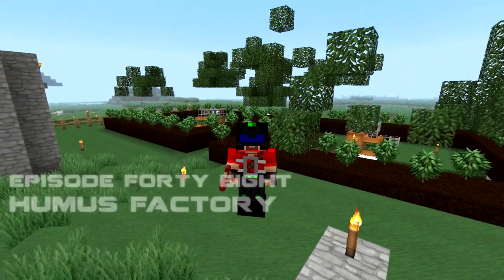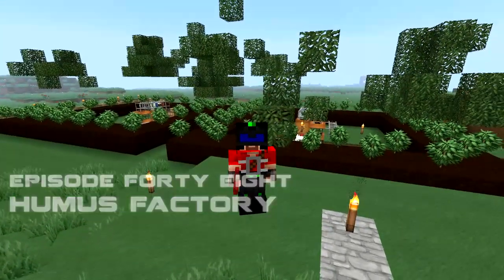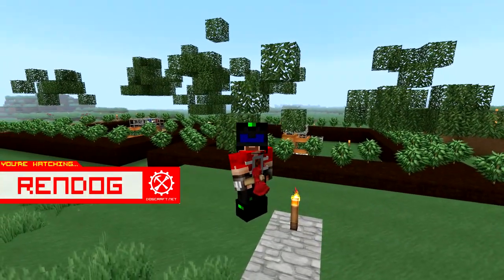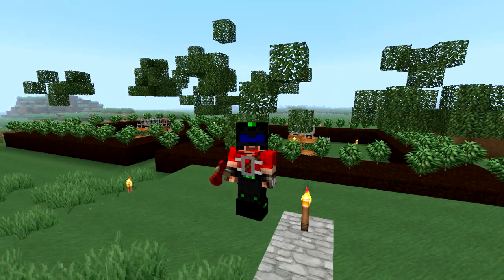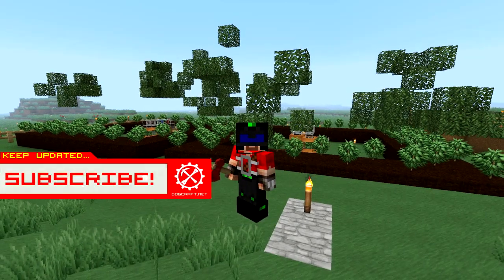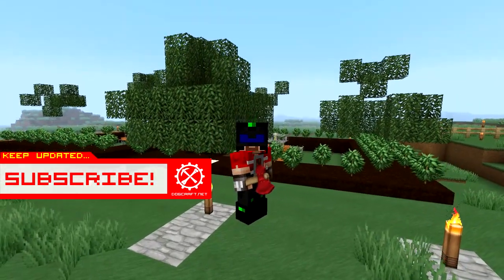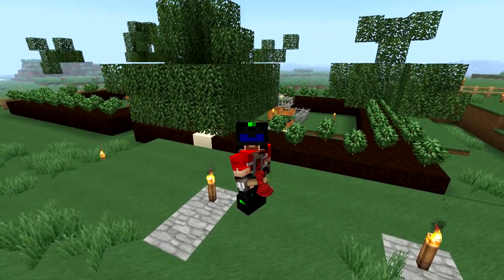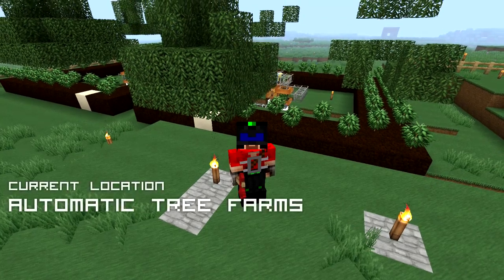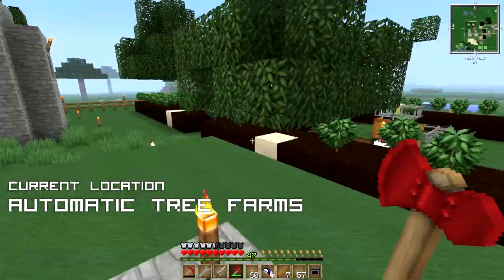Greetings CyberDogs and citizens of the internet, this is Rendog coming at you from just outside the automatic tree farm in this Let's Play Minecraft Feed the Beast series. In the previous episode, we set up an arboretum and a logger to start automatically planting and harvesting trees so that we can build a giant scaffolding factory to start work on the foundations for the Ren Star. In this episode we are going to be constructing a humus factory to ensure that our arboretums always have the food they require to keep our automatic tree farms running 24 hours a day.